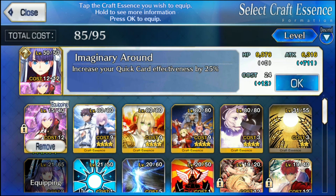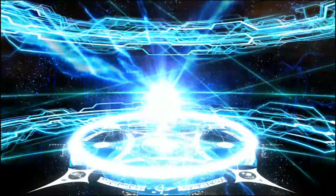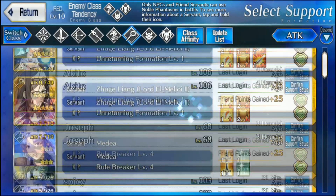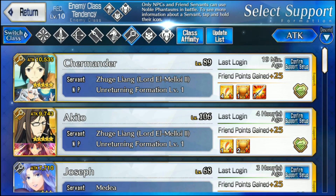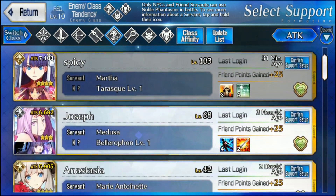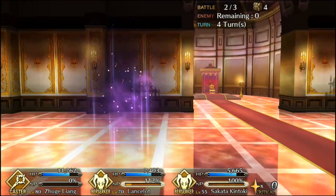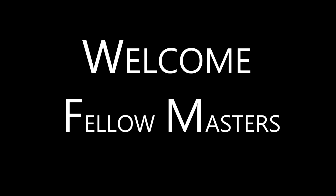Craft Essences are seen as the bane of every master's existence — trying to roll for that golden moment when you can finally get your hands on one. But really, these are very important in your later experiences with the game, and not all of us are blessed with EX luck. For those on your friend list with rare supported servants, and for those who want a guide of helpful Craft Essences, this is a video for you. Welcome, fellow masters.